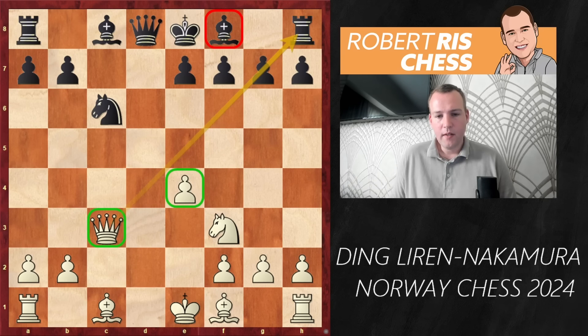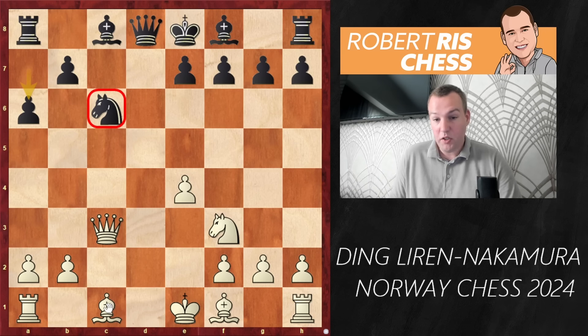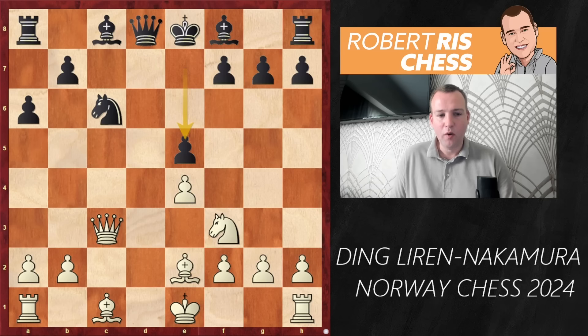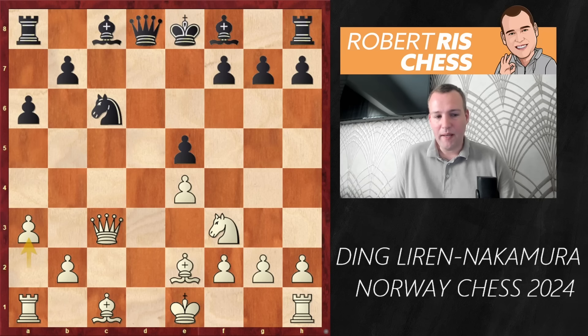White has already brought out his queen to c3 but does have a lead in development. He plays e4 and it's clear that white has a space advantage. Thanks to the queen on c3 it will be quite difficult for black to get out the bishop from f8. Most games continued here with e6, but the drawback is that the bishop can no longer be developed to an active square like g4. So what Hikaru does is play the move a6, forever preventing Bb5 developing the bishop with gain of tempo to hit the knight on c6.